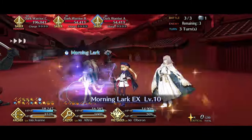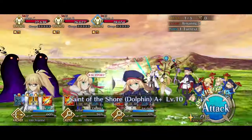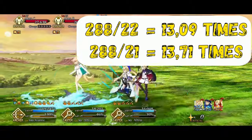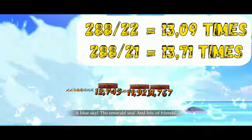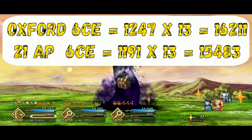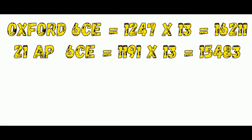Now onto the farming places, and why Oxford is the best one in my opinion. Oxford gives a base of 855 bond while others give 815 for only 1 extra AP. Some might divide both by the AP cost and argue otherwise, but here's an easy example: we have 288 AP each day, meaning we can farm either Oxford or any other 21 AP node 13 times. You will only gain over Oxford if you never let your AP be full ever again, or if you're already losing to Oxford farming.